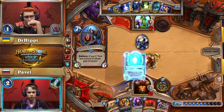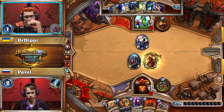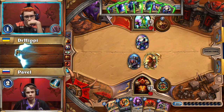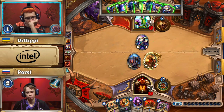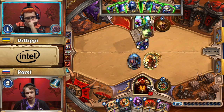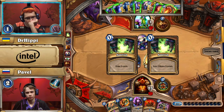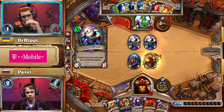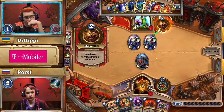Pavel goes right ahead, picking up Execute and not wasting time — double Ancient Shieldbearer. He loses some value of the armor gain because the opponent can immediately attack, and Dr. Hippie does have a minion to contest the board. The Bran plus Ancient Shieldbearer isn't going anywhere — he's not in danger. Now that Pavel hasn't seen Innervate or Emperor Thaurissan, there's no combination of cards that could have killed him. But he puts threats on the board to make Dr. Hippie's turns a little bit worse. Dr. Hippie digs more — picks up Fandral with a Raven Idol.